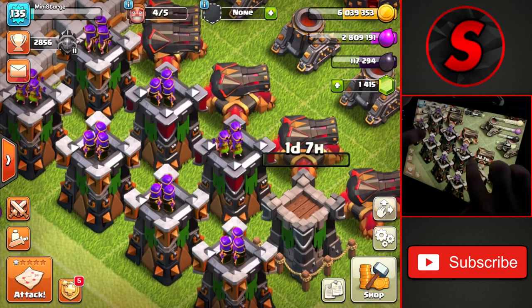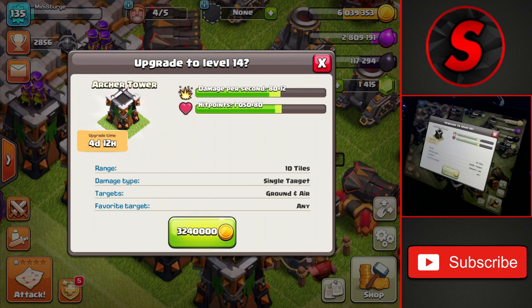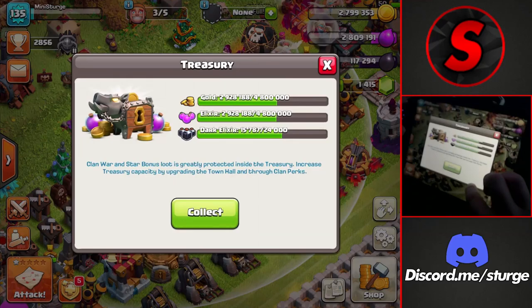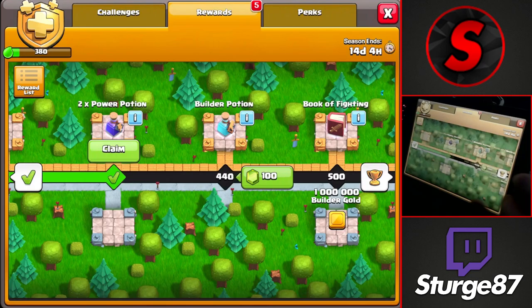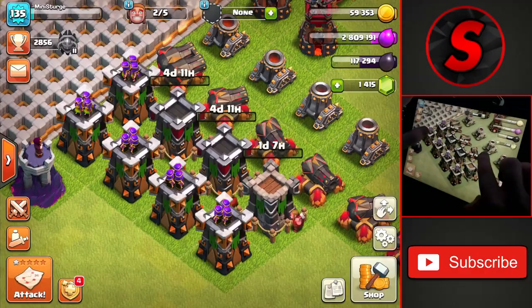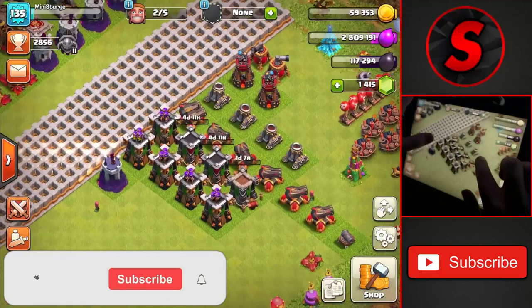It's only two levels so it shouldn't take too long. We're also going to upgrade the other two archer towers to their next level, which is level 14, at 3.24 million gold each and a four and a half day upgrade time. We don't have quite enough gold for this upgrade, so I'll grab some from the season pass — that should be enough. We'll get that going and get the other archer tower to the next level.